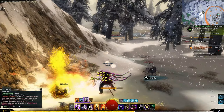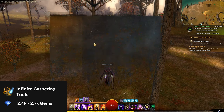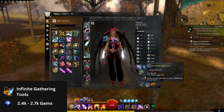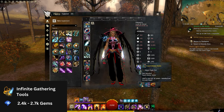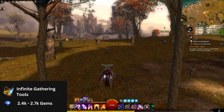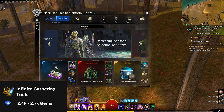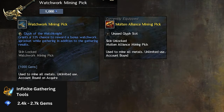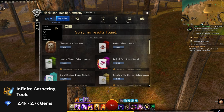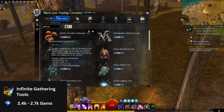Infinite mining tools are extremely helpful as you will not buy a single sickle, mining pick, or logging tool anymore. The only downside is that they are not shared between all your characters. You can always store them in the shared inventory slots and swap them out whenever you change an alt, but this is more of an inconvenience. It's also good to know that some infinite gathering tools are better than others — for example, the Watchwork Mining Pick has a 33% chance to give you Watchwork Sprockets. Individual gathering tools cost 1000 gems a piece, or all three as a package for 2400 or 2700 gems depending on the tools.